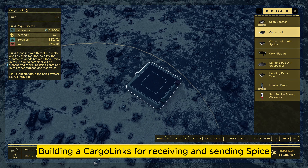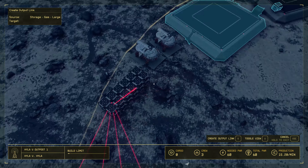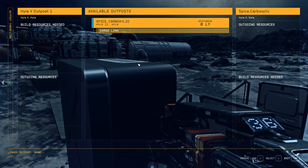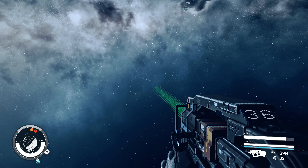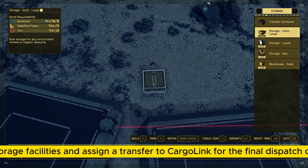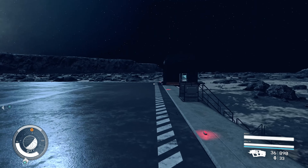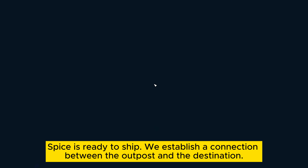Building Cargolinks for receiving and sending spice. Establishing a connection between outposts. We build storage facilities and assign a transfer to Cargolink for the final dispatch. Spice is ready to ship. We establish a connection between the outpost and the destination.